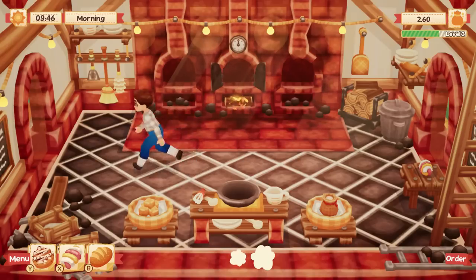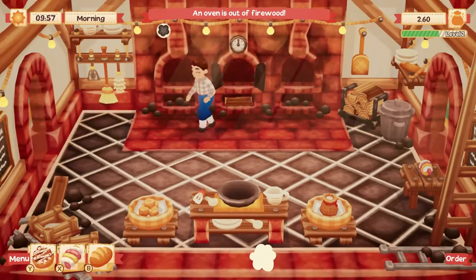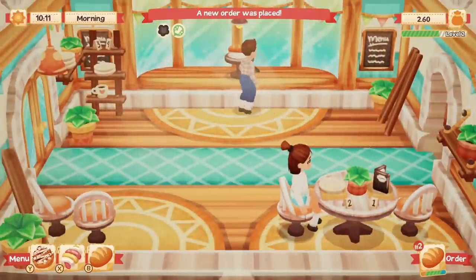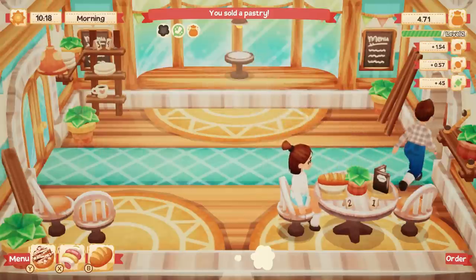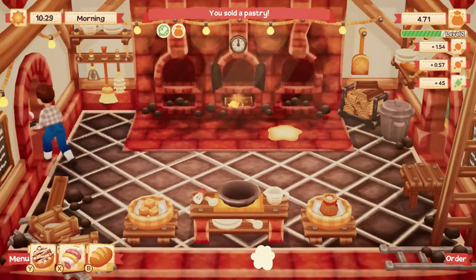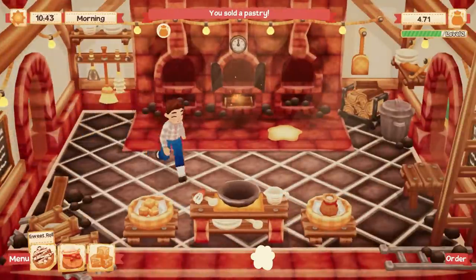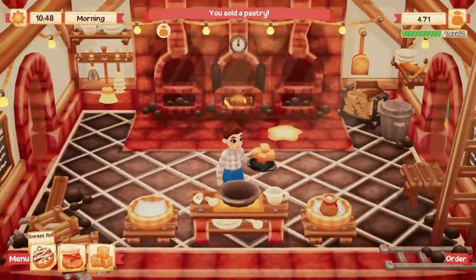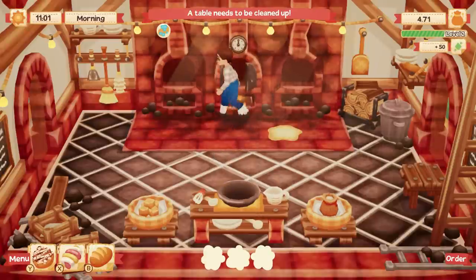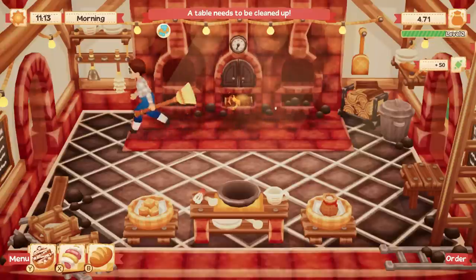The gameplay loop of this game is pretty simple. You wake up every single day, you open your bakery, and you go through three different dinner services: the breakfast service, the lunch service, and the evening dinner service. Through each service, you have customers that continue to walk into your bakery. Some will sit down and you have to take their order, and some will just grab whatever pastry you have on the display counter.